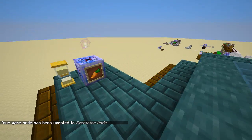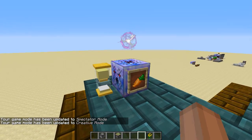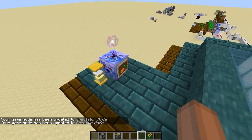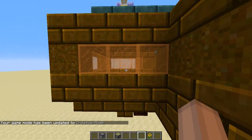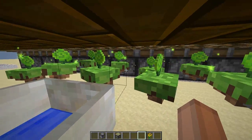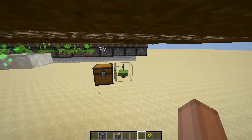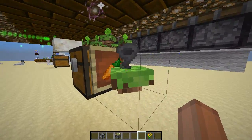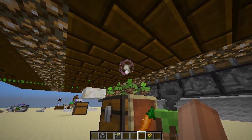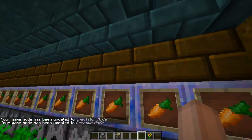Up here I just have an hourglass with another corporea funnel. It picks up some carrots once every five seconds and sends them into the Gourmaryllis. This then powers some agro-carnations, so you could use this to speed up the process a little bit. Here are the Hopperhawks, and importantly, I have corporea sparks over the chests. You can't see their sparks because they're inside the blocks.